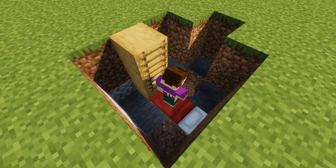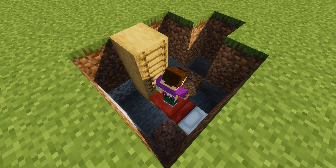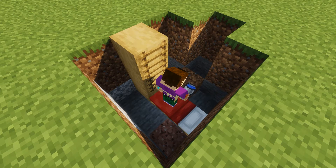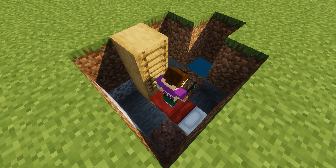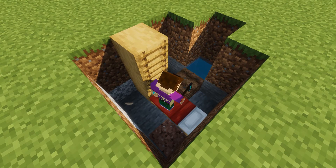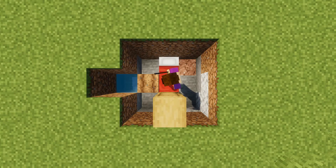Next, knock another three blocks out of the wall to the side of the bed, place a block of dirt next to the bed, and then pour a bucket of water in the gap. This will be our miniature farm. Give it a quick hoe and plant a crop of your choice — I chose carrots because they give you the most yield per harvest.